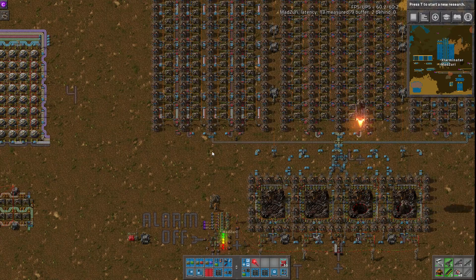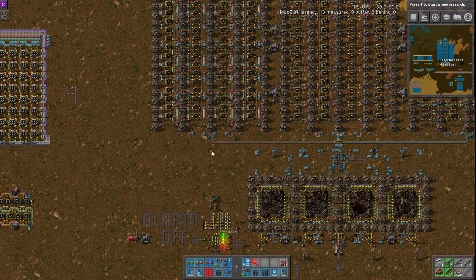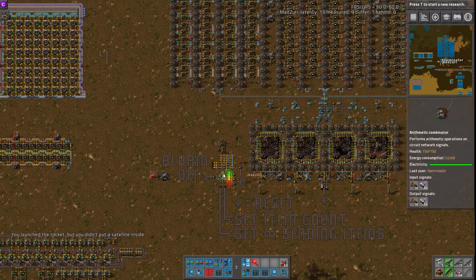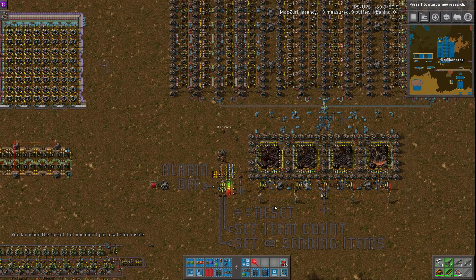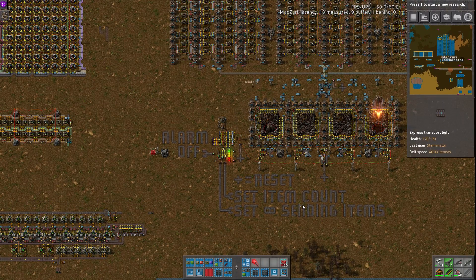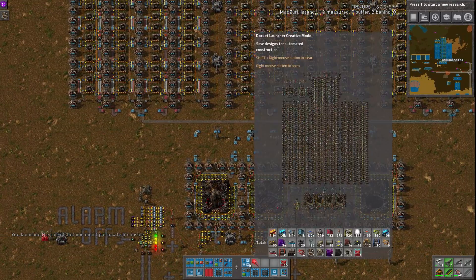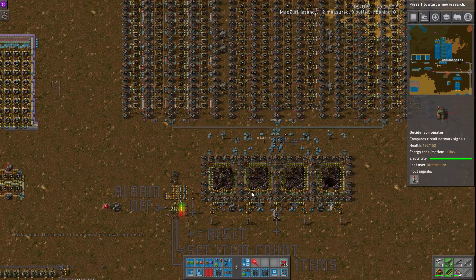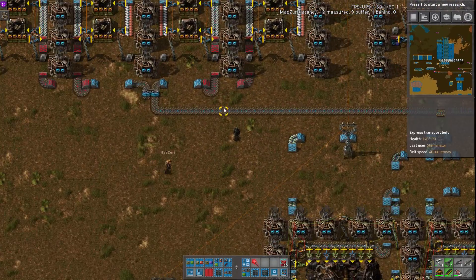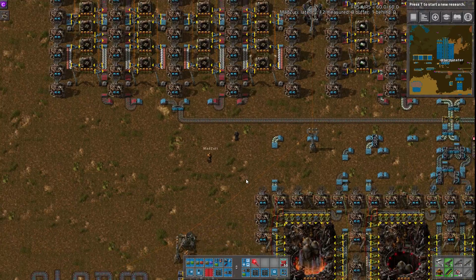Hey guys and welcome to another Factorio Workshop. I'm Exterminator and as always I'm joined by Madsuri. Greetings. Today we're going over something pretty crazy. This rocket launching build was submitted by Saltamonte, which I believe we actually covered one of their builds fairly recently. This whole build includes rocket silos and the production for all the parts, essentially a full blue belt worth of each, which is pretty insane.